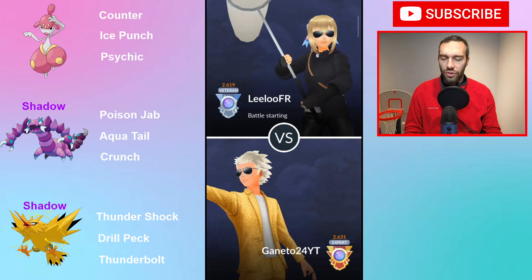Metachamp, Drapion, Shadow Drapion, and Shadow Zapdos. I think this team is going to be really interesting. Shadow Zapdos is the first thing that caught my eye because that's got to be the greatest answer to Noctowl. Plus you're probably also a great answer to Metachamp as well. With the Drill Peck being a Shadow, you're probably going to one-shot that. So it's pretty sweet.